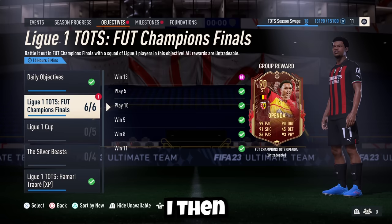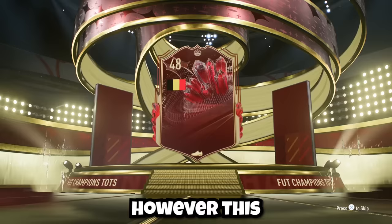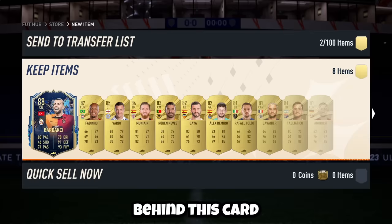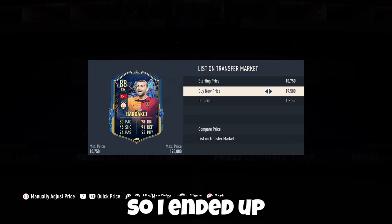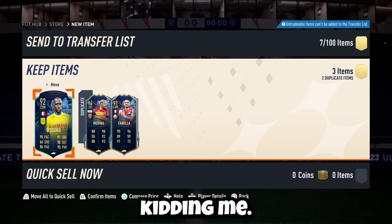I then claimed the reward for getting all 13 wins in the Champions Finals, but the player pick was trash. However, this now meant that we get this insane Opendo card, and we can use him in our team. These two final packs will determine the magnitude of upgrades we can make. First pack is the 100k pack — we get a tradable Team of the Season, but it's going to be a cheaper one. Behind this card was a bunch of cards that also had decent value, so I sold all of them. Our final pack is three guaranteed League 1 Team of the Season players. You have got to be kidding me — but Sissoko's in that pack as well, and our version of this guy is tradable.